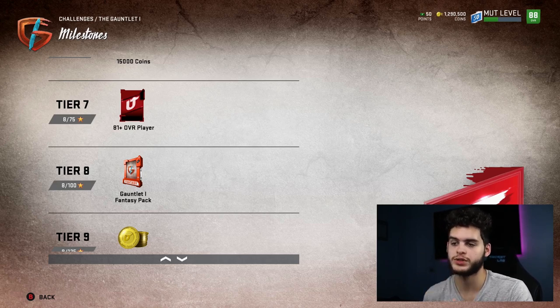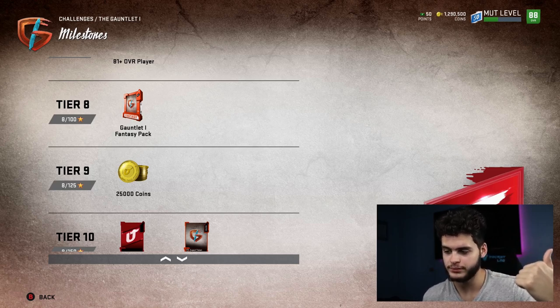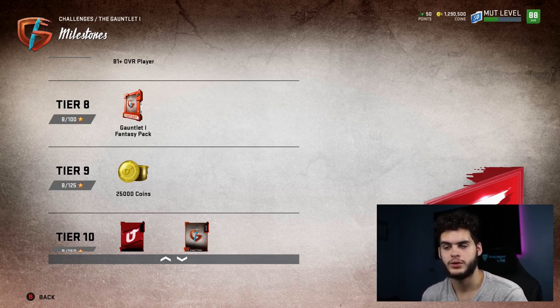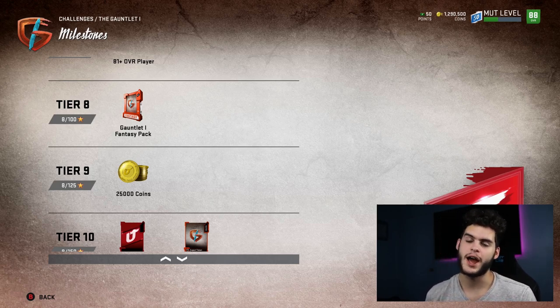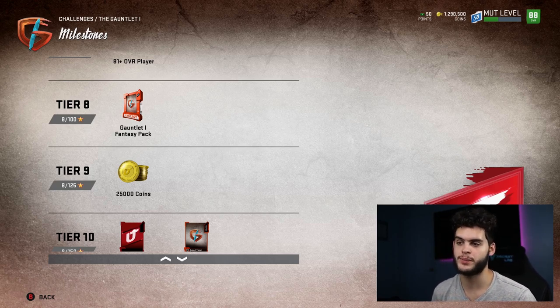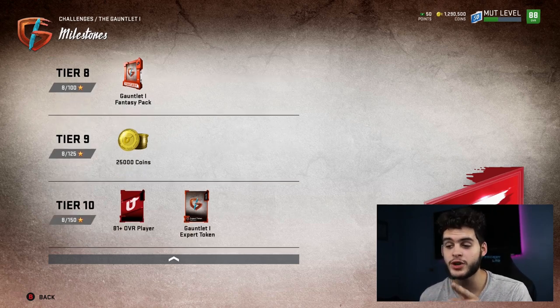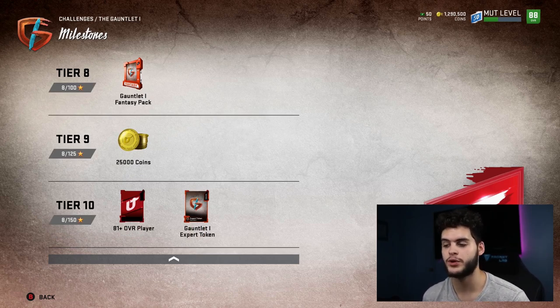Your gauntlet fantasy pack choices are JuJu Smith-Schuster, Ed Oliver Jr. (not recommended — he's horrible), Derwin James, Devin White, JuJu Smith-Schuster, and Leonard Fournette. I already went over my top options in a separate video this morning — go check that out. I haven't fully decided yet but based on my rankings my number one is probably Fournette, though I have a sweet spot for JuJu. At 25,000 coins you also get another 81-plus overall player and an expert token. Collecting tokens from this gauntlet and the next two will eventually earn you a guaranteed gauntlet master, which was about a 95 overall last year.